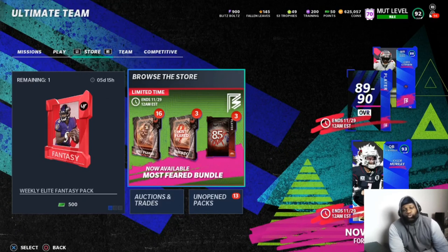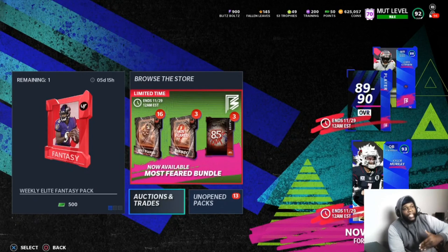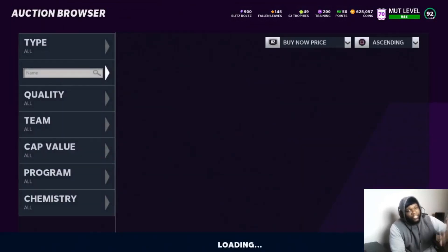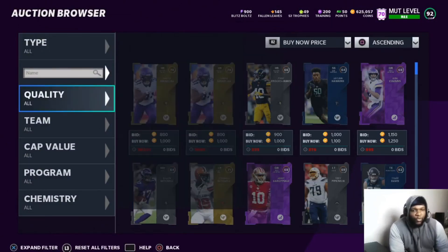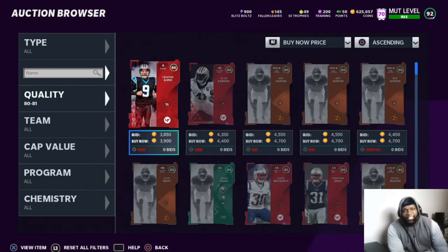Now let's go into how to snipe. It's very simple — just buying cards on the auction block. The auction block is in Auctions and Trades, also called the auction house. We're going to go into a filter today, the 80 to 81 range, which is very beginner friendly.